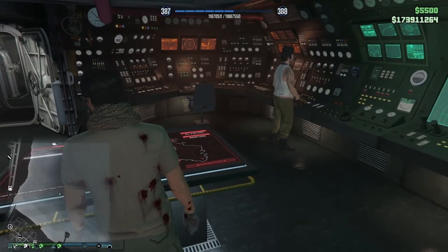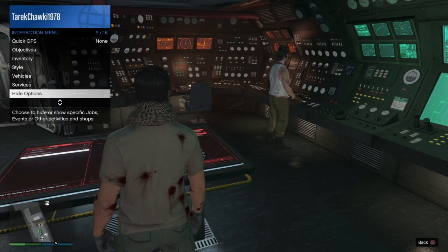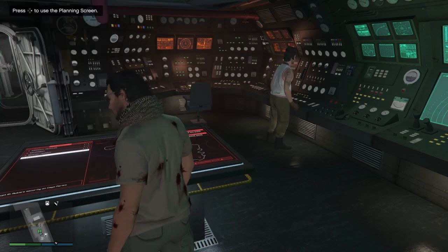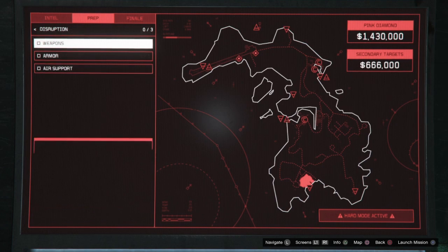What we need to do is make sure that in the very beginning your respawn location is set to the Kosatka, which is the submarine. Then you can start the mission. As you see on screen, we start with weapons.